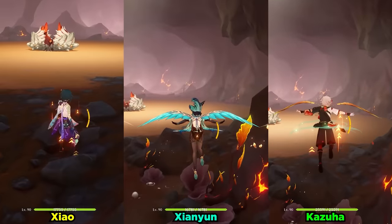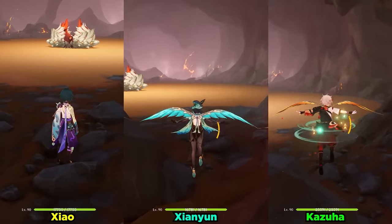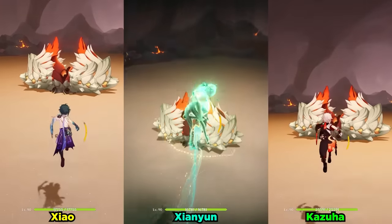The last fight in the overworld before we jump into the full team Abyss 12 run is none other than the mighty giant crab.